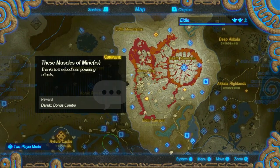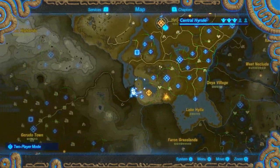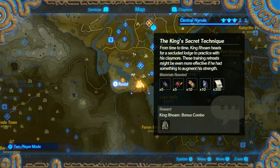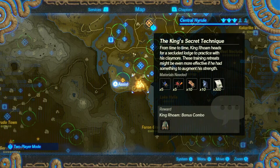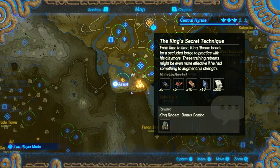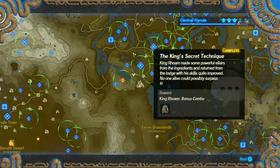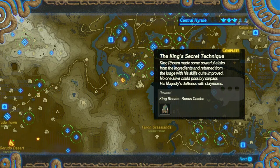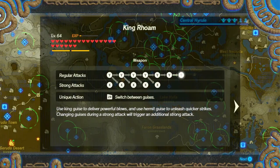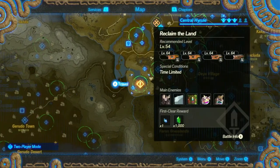This one is also fairly close as well but I have a few other things I need to do. Looks like we're going to need some more Moblin trophies, which means we should probably do a challenge. The King's Secret Technique - from time to time King Roam heads for a secluded lodge to practice with his claymore. King Roam made some powerful elixirs and returned from the lodge with his skills quite improved. King Roam gets an extra white combo and we also get the warm doublet - that's the second time I've got that this week.